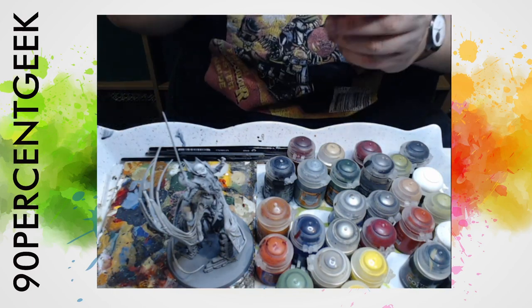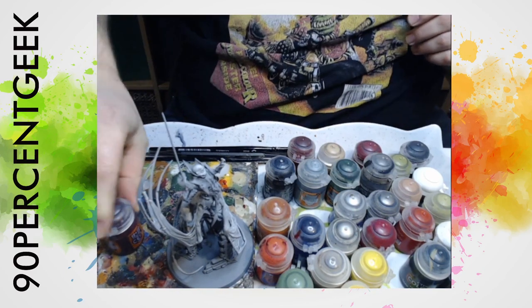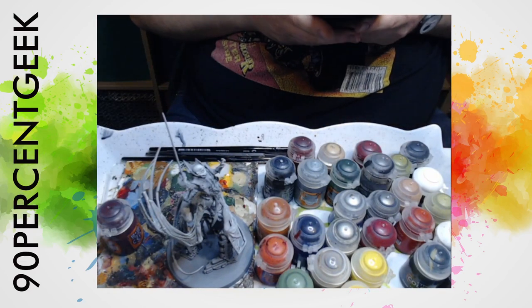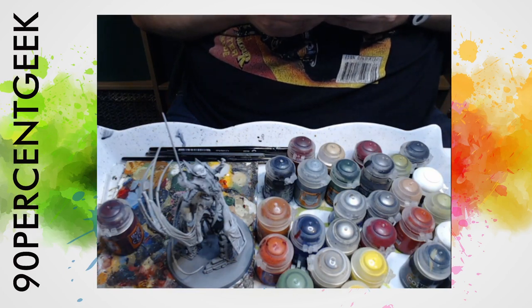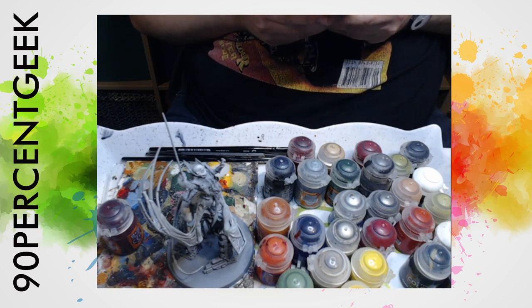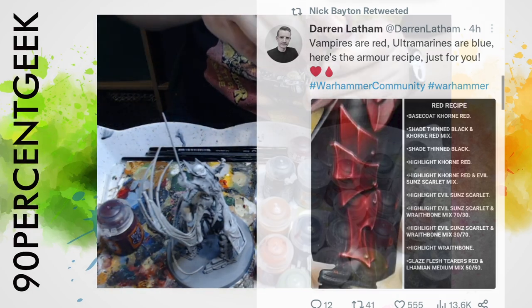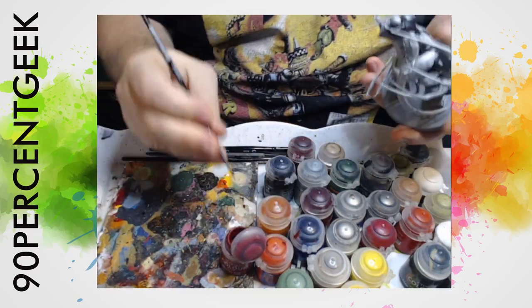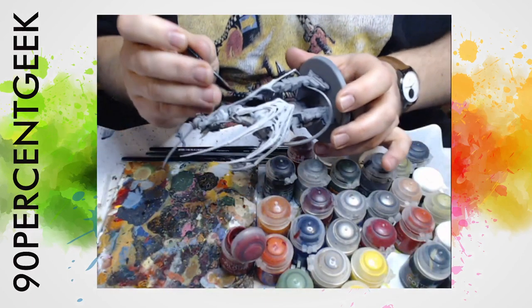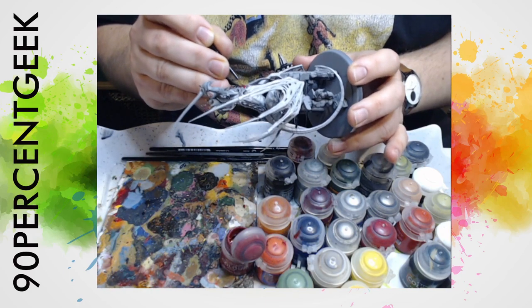I'm going to crack open some Flesh Tearers Red and paint that over the armour plates. Actually, Darren Latham did a painting guide recently on how to paint red armour, and I know I mocked Murray a lot in the recent Tale of Four Gamers video for his repeated layering, but I want to give it a go. It's Corn Red to start, not Flesh Tearers Red. So I'm going to throw some Corn Red on the armour plates here and then carry on telling you about Nagash. The denizens of Lamia fled to Nagashizzar and sought refuge with Nagash, who couldn't be more happy to find a group of essentially immortal, super-powerful generals to lead his army during his revenge against the lands of Nekhara.